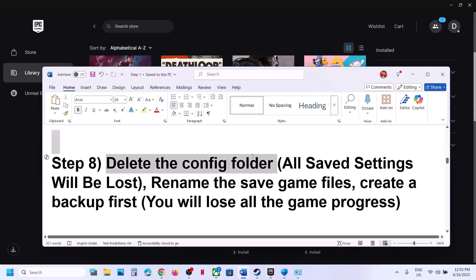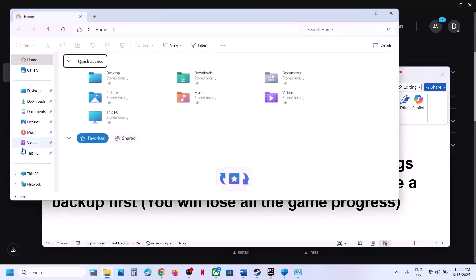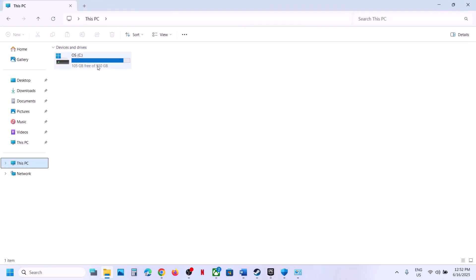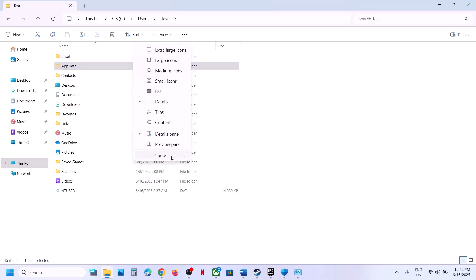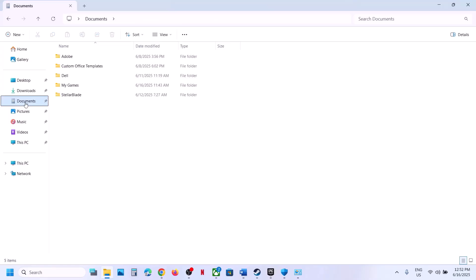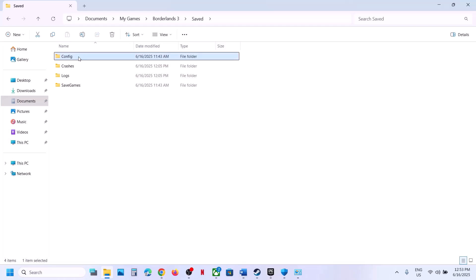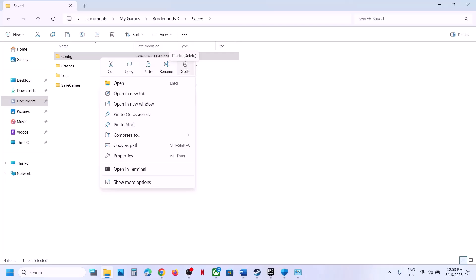The next step is to delete the config folder — note that all saved settings will be lost. Open File Explorer, go to This PC, open C drive, open the Users folder, open your username folder, open AppData (if you don't see it, click View, Show, and check Hidden Items). Open the Local folder, then go to the Documents folder, open My Games, open the Borderlands 3 folder, open the Saved folder, and you'll see the Config folder. Right-click it, create a backup copy if you want, then delete the folder and launch the game.